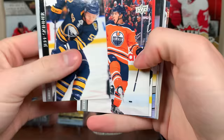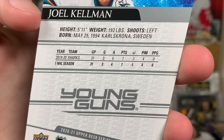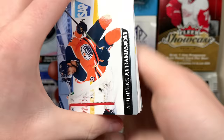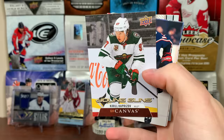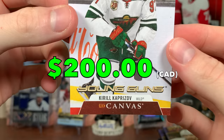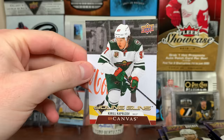Next pack up — the old Shellman, Young Guns. The Sharks have just a bunch of signings out of Europe, and Shellman's one of them for sure. Not even a rookie anymore — played 31 games in 2019-20, but got our Young Guns this year. Next up — oh yeah, look at that — Kirill Kaprizov, Canvas Young Guns! We were looking for that one. That's Kirill number three, first canvas. Awesome, Kirill Kaprizov Canvas Young Guns — amazing!